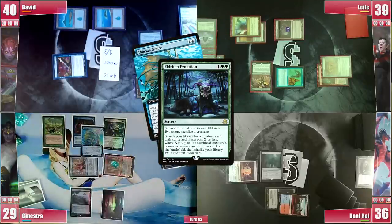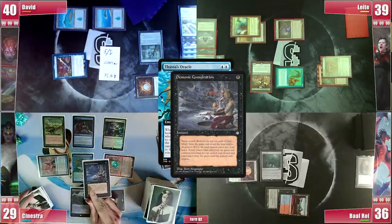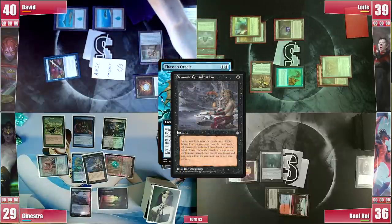He gets a Thassa's Oracle to the battlefield and in response to the trigger, he fires a Demonic Consultation. In response, David activates Anya digging for something, but finds nothing, so Sinestra takes game 1. GG!